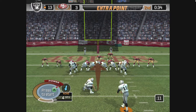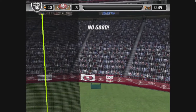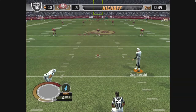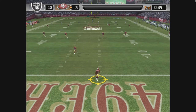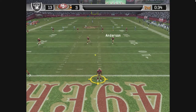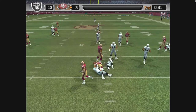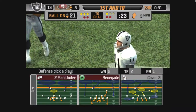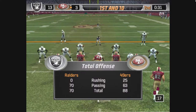Janikowski comes in for the extra point and it's up — the point after attempt is no good. This one is taken by Battle. The 49ers don't have much time as they start their drive. This defense will stop them for sure, so they have first and ten here.